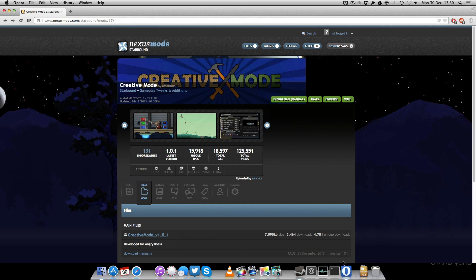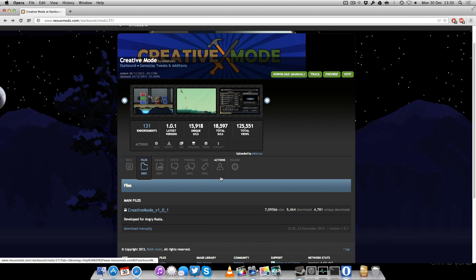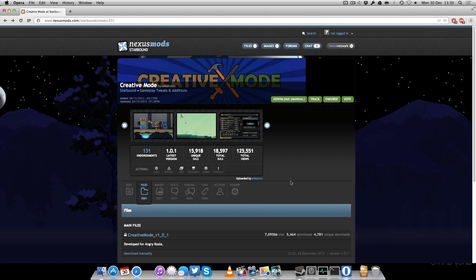The first thing you're going to do is open your browser and go to nexusmods.com. I'll put a link directly in the description to the mod for you. As you can see, it's creative mode and there's a download there, but to download it you do need to register.